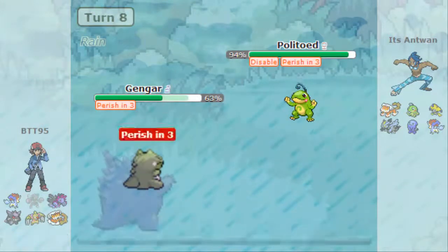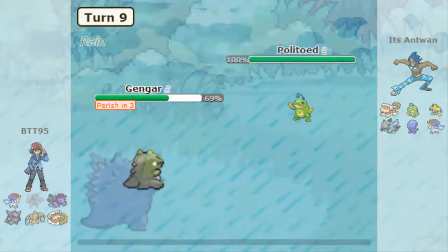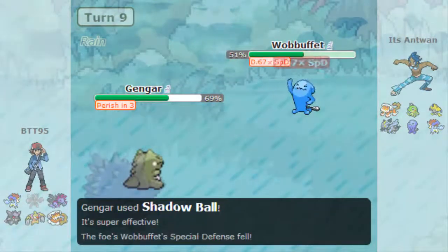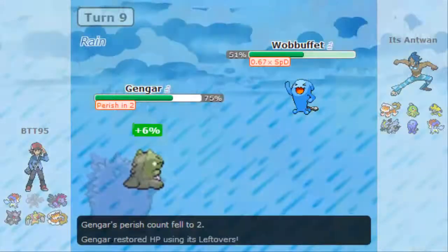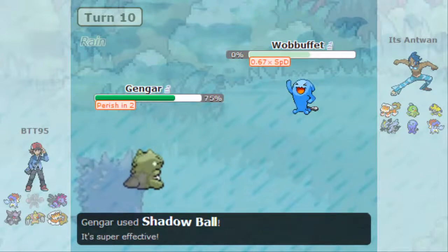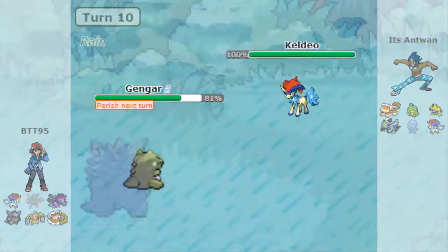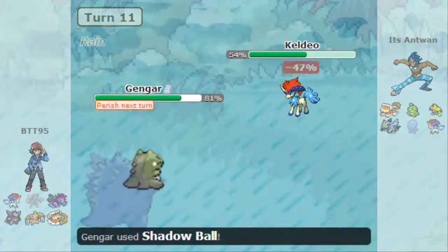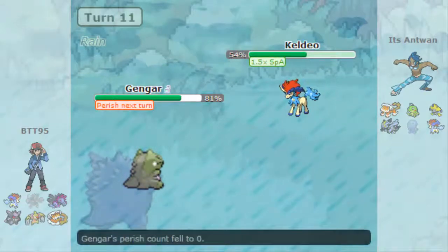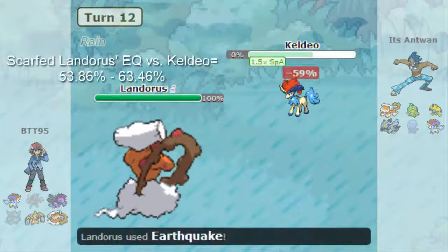He doesn't make the good play as I go behind the sub, and he goes for Perish Song. Then he switches into Wobbuffet, which I found was a weird play, because he gets the Special Defense drop, which will guarantee the two-hit KO. I don't really know why going into Wobbuffet was a good idea. He goes right back into Keldeo — another Special Defense drop on that Shadow Ball.